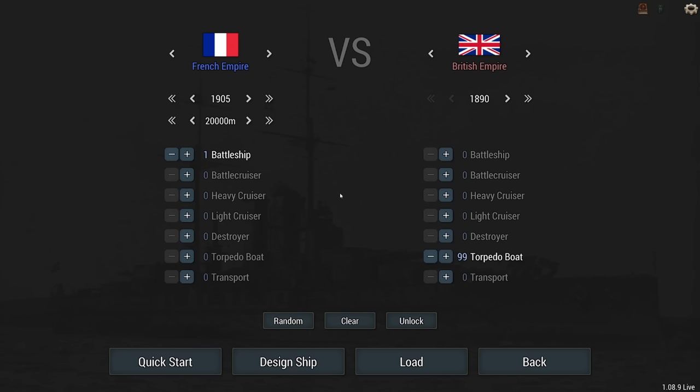This one was created by Spartan Elite himself. We've received intelligence that our enemy has been building mass quantities of torpedo boats and plans on using them to swarm our capital ships. We must build a battleship capable of fending off the torpedo boat swarm tactic. Our fleet? A simple one battleship. 1905 is your tech year and you can pick whatever nation you see fit. The enemy will be 99 torpedo boats from the 1890s in the command of the British Empire. Score one point per enemy sunk, and the tiebreaker is the fastest to sink everyone.